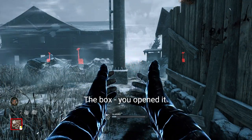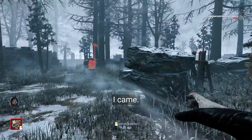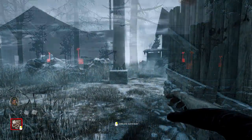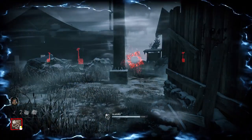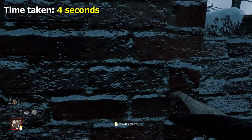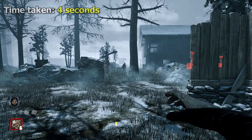Next up we had Cenobite. The main factor for Pinhead was his teleport. I used the survivor to collect the box and positioned myself in a place where he would teleport the closest to the wall. With some trial and error I found a good spot, but even after the teleport he still had to walk the final metre or so. The quickest I could manage was 4 seconds.